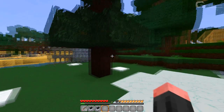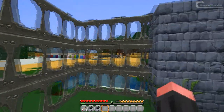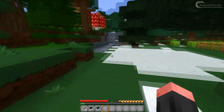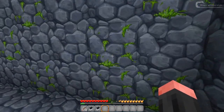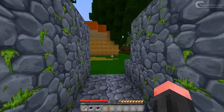Here we've got the ice and I really like this texture. There's a pine tree which is rather dark, iron bars, stone bricks, cracked stone bricks, and mossy stone bricks. Over here some cobblestone with some mossy cobblestone, which I think looks rather awesome.